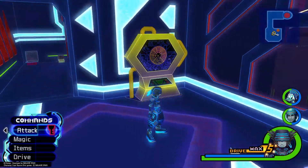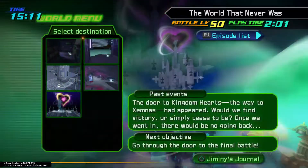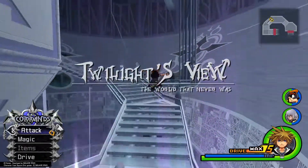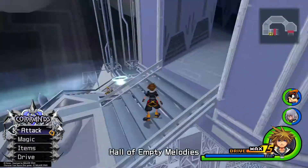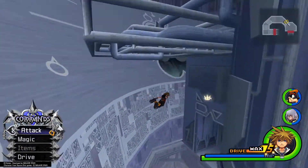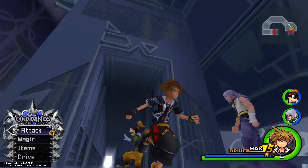We should have every chest available in the game except for those in the Cavern of Remembrance. Now that we've reached the World That Never Was, go ahead and get off on Twilight's View. Once you get here, make your way to the top of the staircase, jump, aerial dodge, and glide all the way around the corner to collect the sunset puzzle piece at the top of the door here.